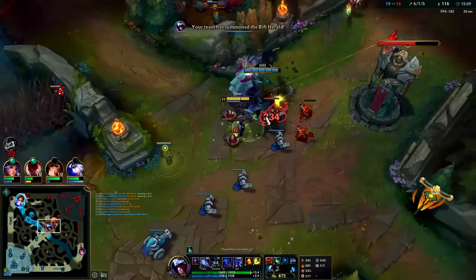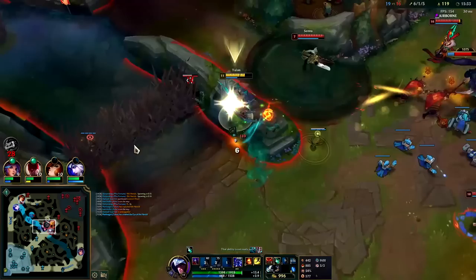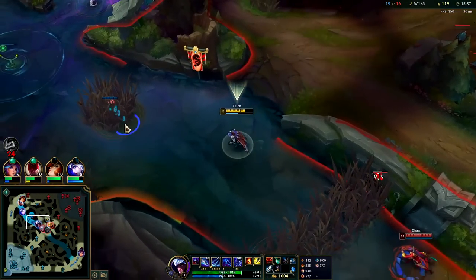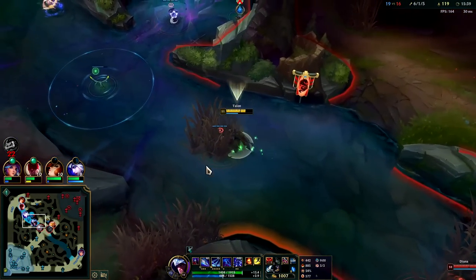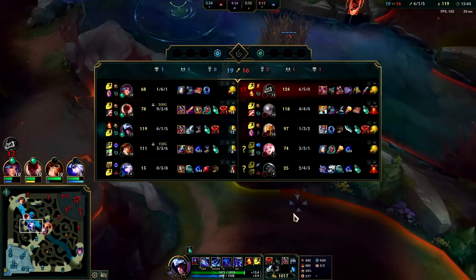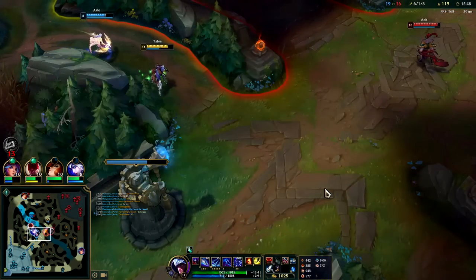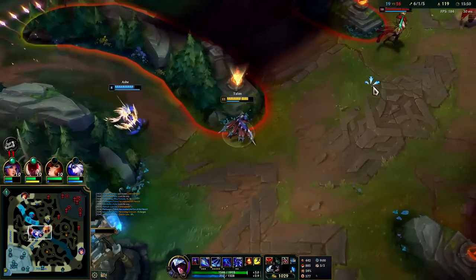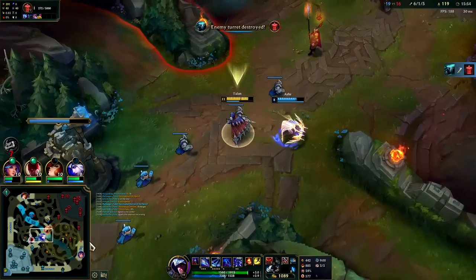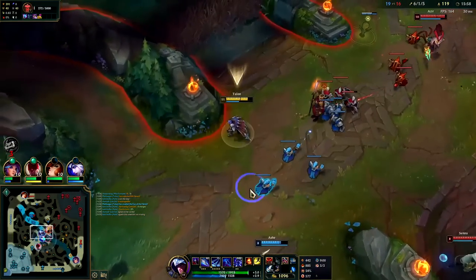Zero's turning back around apparently. I did not get the turret — Herald didn't do as much as I thought it would. It's a shame I gave shutdown to Diana — it's making the game harder than it needs to be. I don't see anything on the map to roam to, so I'm just gonna chill mid.